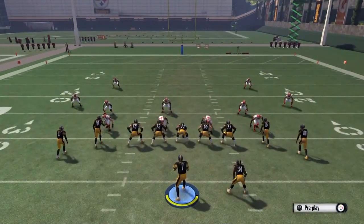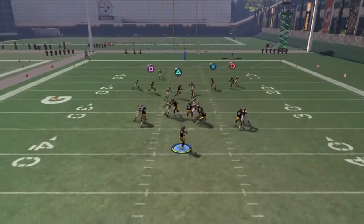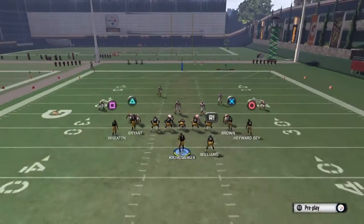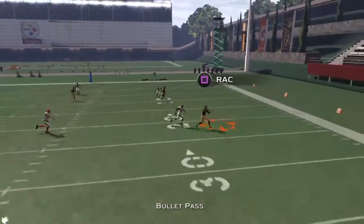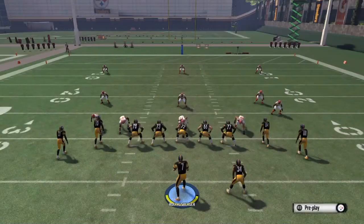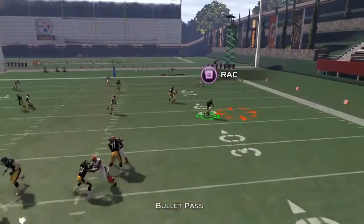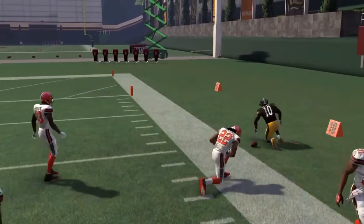Triangle on the slant should be wide open every single time for an easy 10 to 40 yards. There he is — wide open, 18 yards on that play. R1 or RB to a pass block, triangle, and he's wide open again — 15 yards. This tears people apart online; you're unbeatable when you use this play.